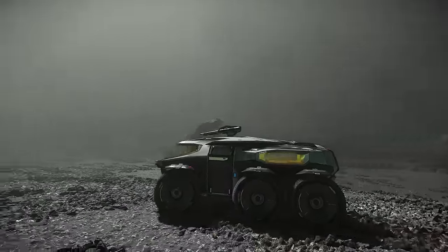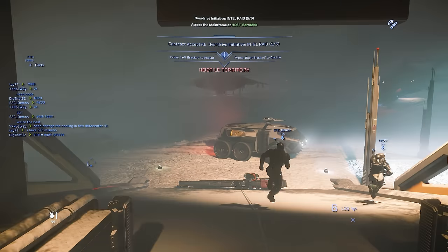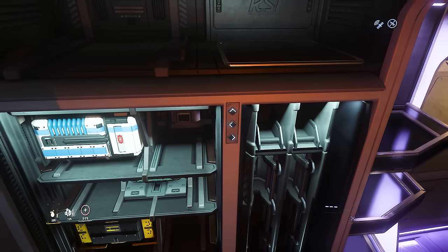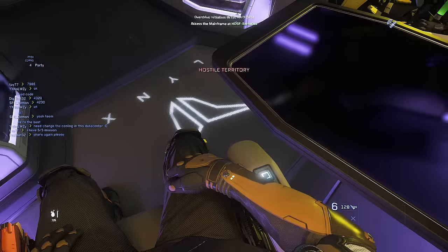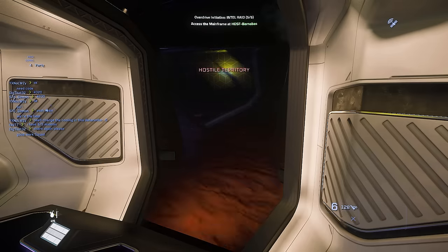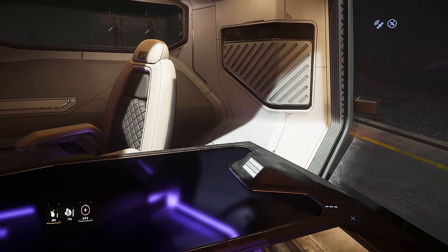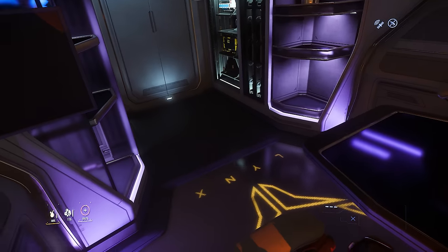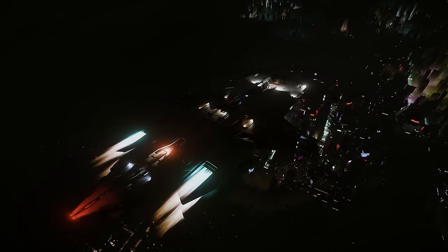Ships aren't the only vehicles with interiors - the RSI Lynx is one of the ground vehicles with walkable space inside, built for genuine comfort on the road. It packs in more than just the driver: gun racks, storage, shelves, fold-out monitors, and swiveling chairs for a better view out the window or to look the other person in the eye. Flip the light switches, remix the mood, and get a better look at the branding projected off the ceiling. And these are just a handful of the interiors across the 200-plus ships and ground vehicles in Star Citizen.